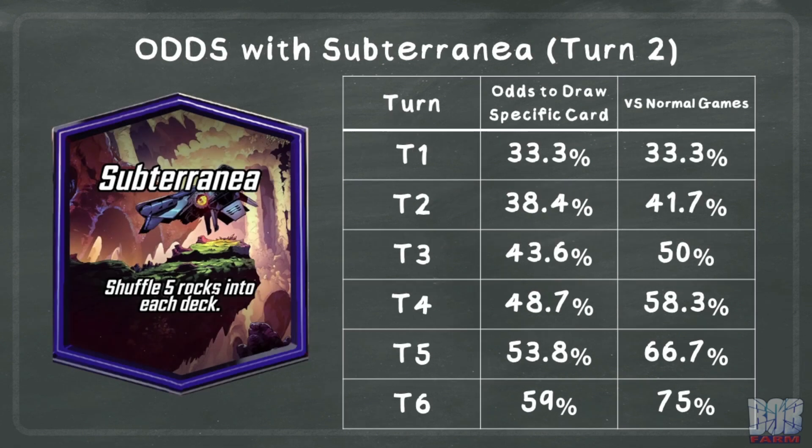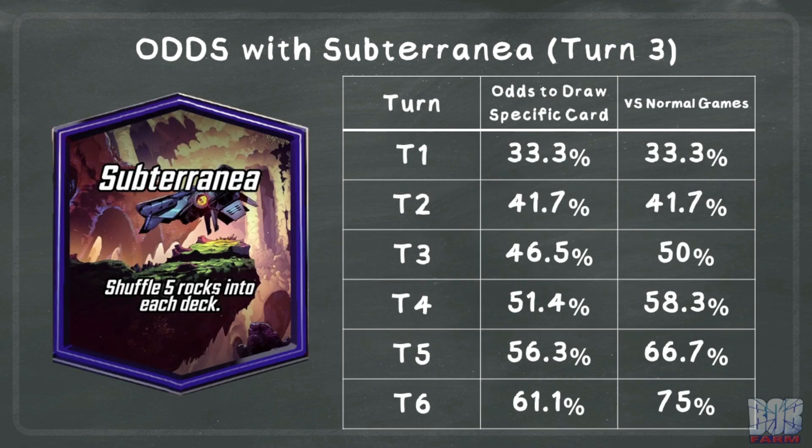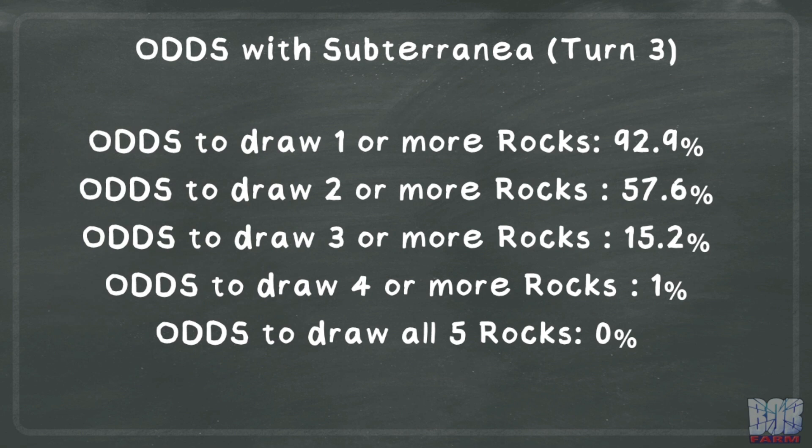We can take a quick look at the numbers if Subterranea is the second or third location revealed. It doesn't change much, but I thought the numbers were interesting. Feel free to pause if you want a better look, but I won't linger on these. One thing to note is that if Subterranea is the third location revealed, in a normal game it is impossible to draw all five rocks as you will only be drawing four more cards.